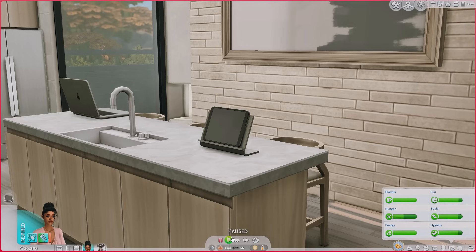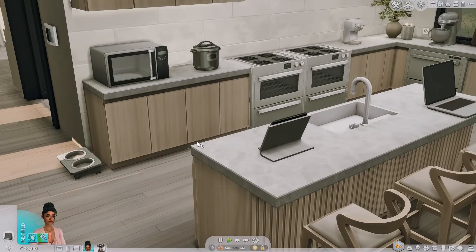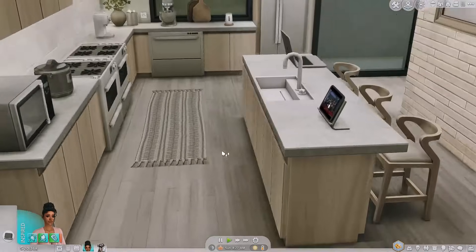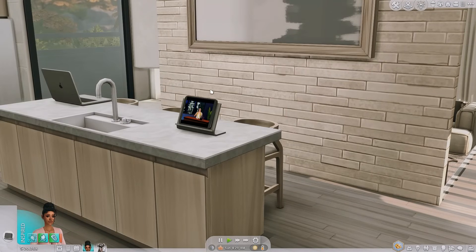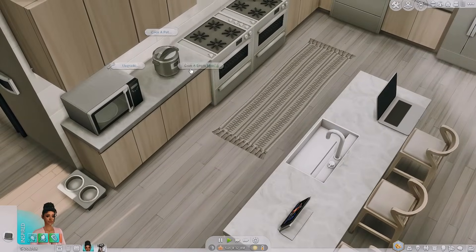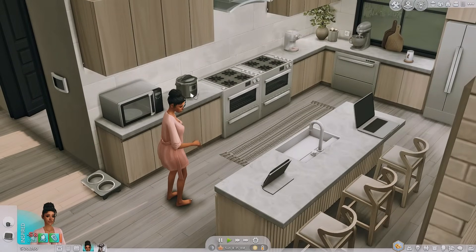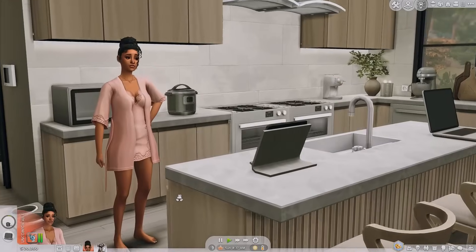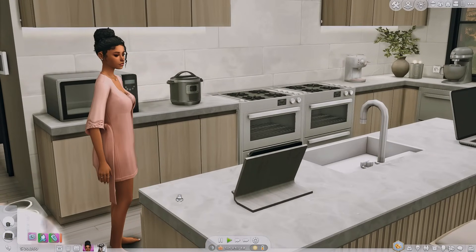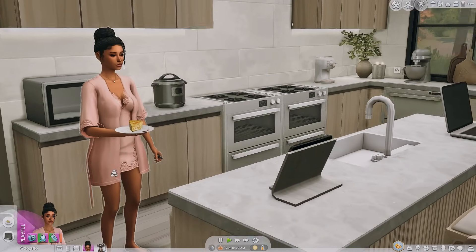We're gonna have my sim self watch TV with the tablet. I think this is really cute because you can have the TV going while your sims cook — we're using the pressure cooker again, making an omelette frittata. As you can see, she's using the pressure cooker while she watches TV. Now she grabs a serving of the omelette frittata and she's eating it while she watches TV.